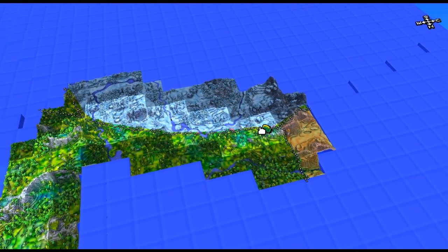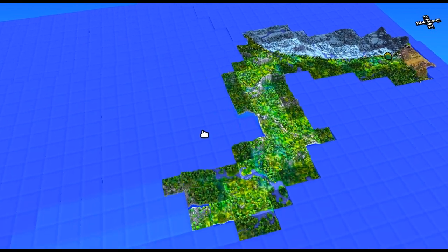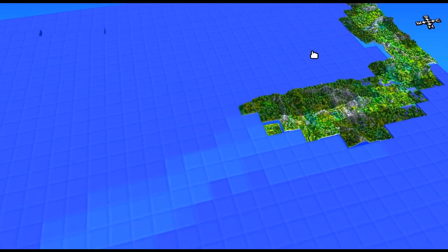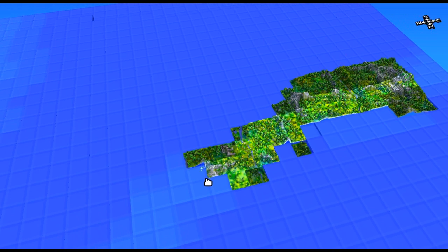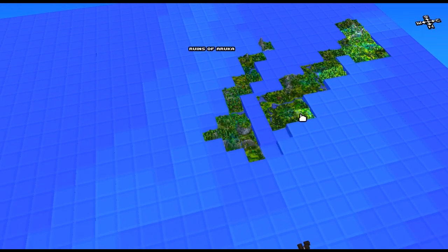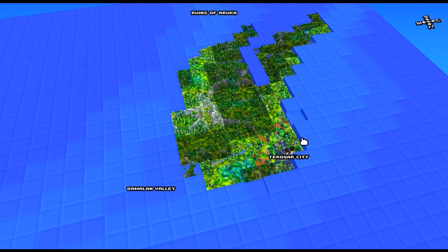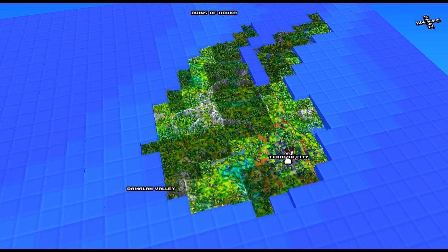Once you've got the soft ice, you need to be able to find the Antarctic biome. Every world has an Antarctic biome, but if you're struggling you can use the same seed I'm using. The seed is 100, and to find the biome you just have to head southwest from the first city you find. Just keep heading southwest — it may be a long walk but you'll get there eventually.